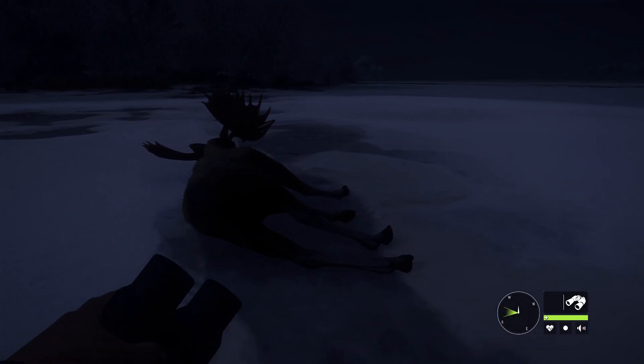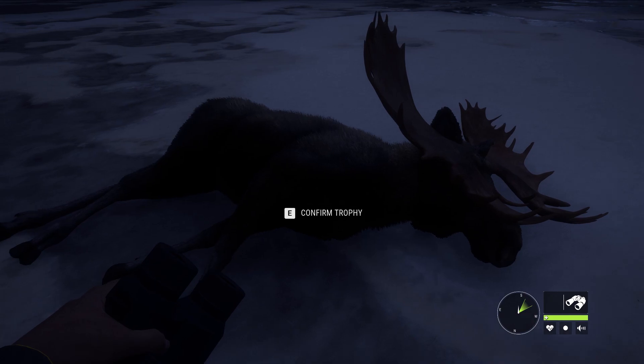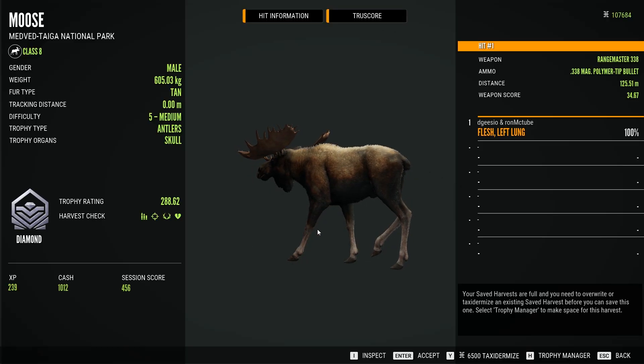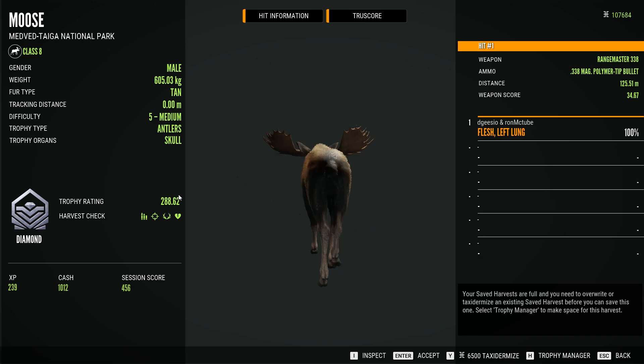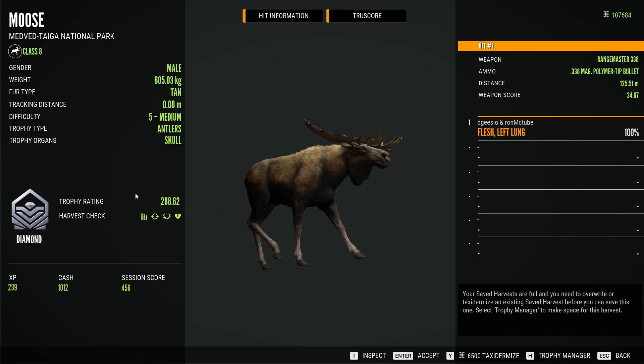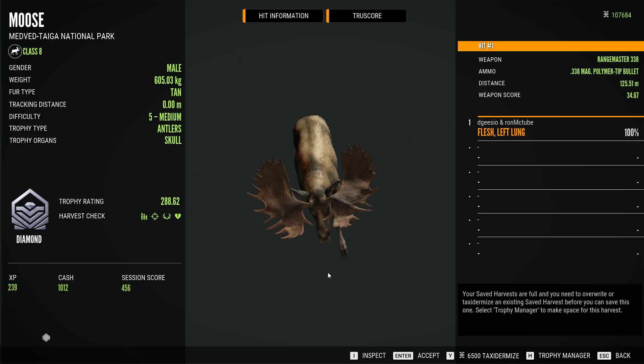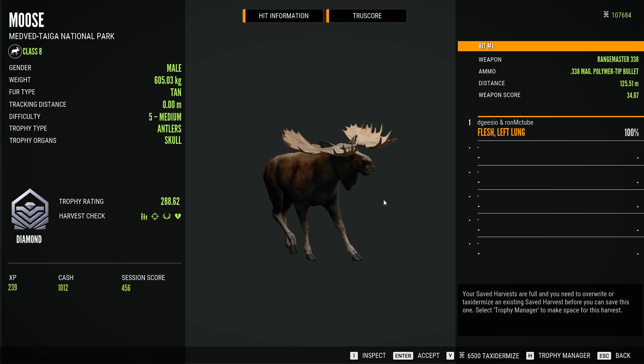There's quite a lot of animals going back to older reserves to give them a new lease of life. And I'm telling you now, Medved-Taiga with these new animals — Grey Wolves and Capercaillie — it just feels different already. And that is a diamond! I can't believe we just came on here and found that randomly. First moose we've seen and it's a diamond. It's welcomed me back.